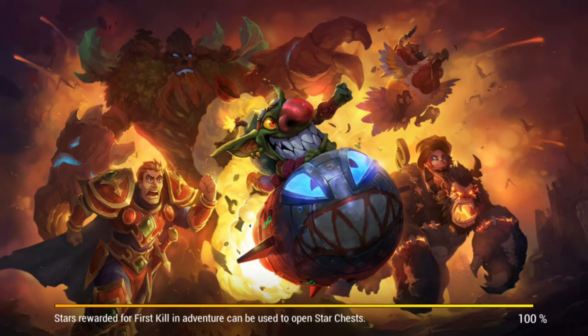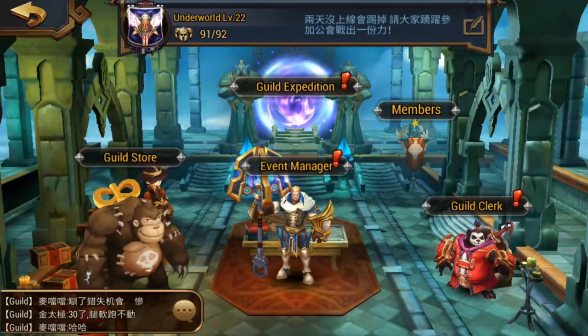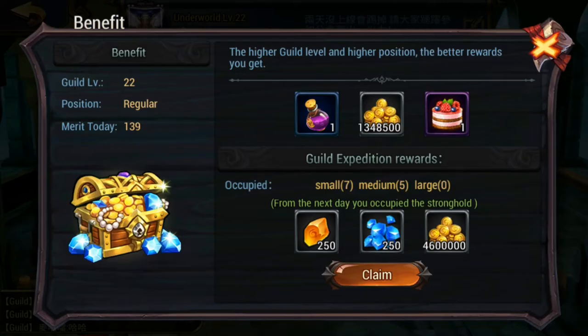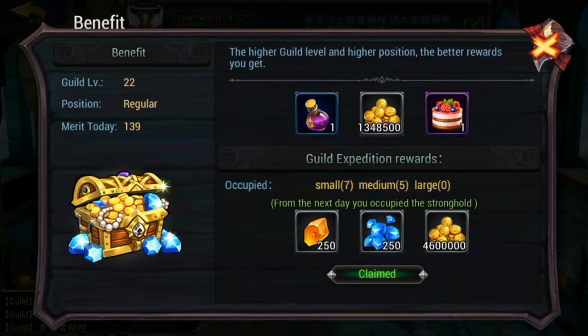Once your guild is established and getting stronger, come into your guild benefits. All of the guild expansions at the moment are going to give me 250 diamonds and 250 runes.